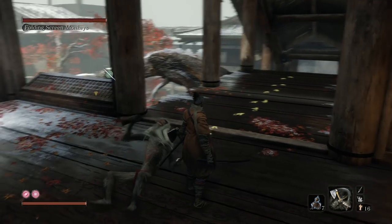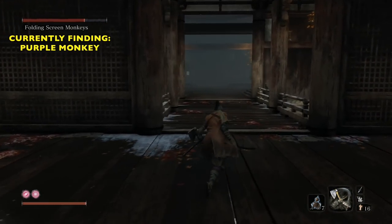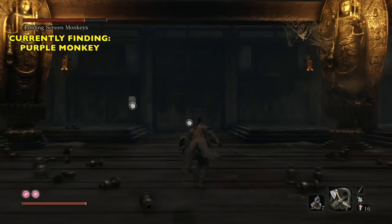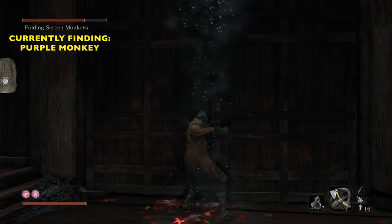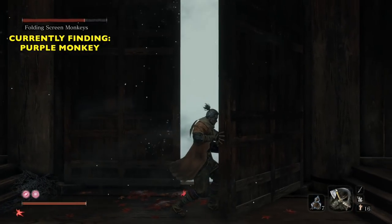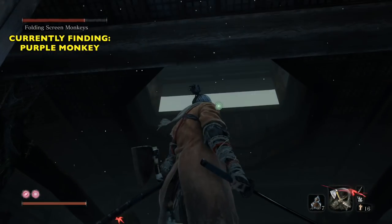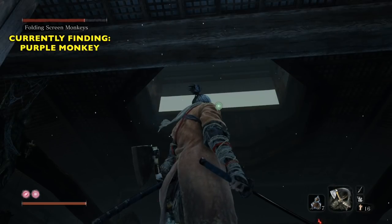Next up, we're going to turn around and go down that hallway. We're going to take care of the purple monkey now. At the end of this big room right there is a big door — we're going to open up that huge door first. Go ahead and hit X or the square button to open it. Then we're actually going to go up onto the roof. Do an about-face, look up, and there's a grapple point right there. Grapple up through that little area through the roof.